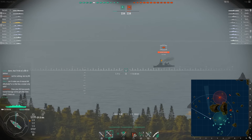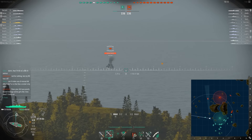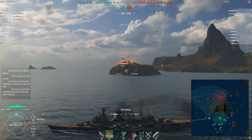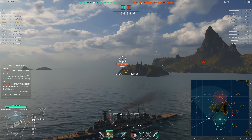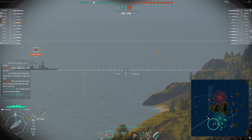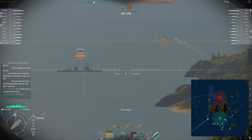We are on the map 2 Brothers and I'm trying to go on a flank that nobody apparently wants to head. Even the destroyer is hesitant. I see that the enemy Pensacola is about to show a perfect broadside, we fire, but unfortunately the island is just a little bit too tall for the arc of the German shells. But the rate of fire is so extremely high that I can fire again, and this is a much better sight picture.